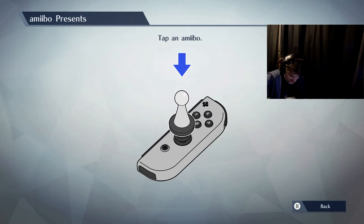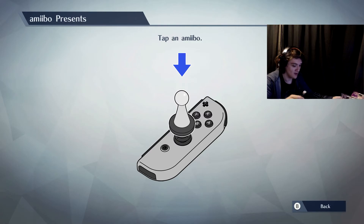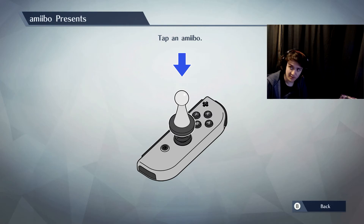Even though I never got a Wii U... oh, I shouldn't have taken it out before. I don't want to — want to be very careful with it. Look at this, look how cool that Robin is! I love these Fire Emblem amiibos.